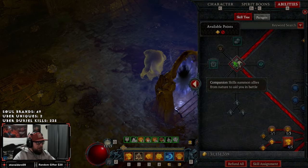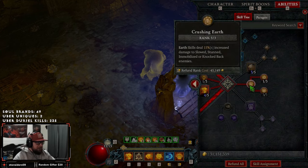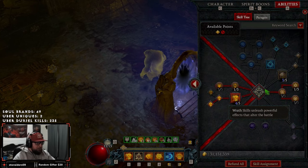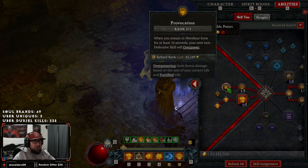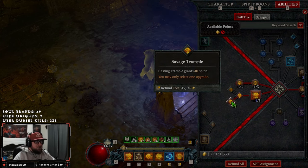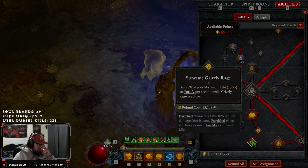Skipping companions, we go to Wrath skills: three points into Crushing Earth for more damage against CC'd enemies, one into Safeguard so when we crit we fortify even more, and Stone Guard — while fortify is over 50% of max life we deal 12% multiplicative damage. Mending is taken to reach Provocation, which is one of five ways to automatically proc overpower every 16 seconds. Trample is our movement skill, taken to Savage to generate more spirit when low.